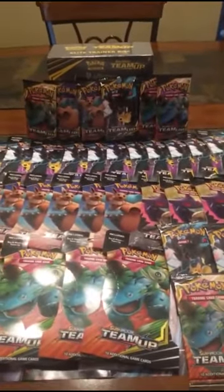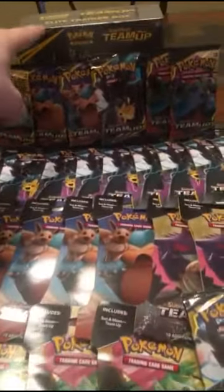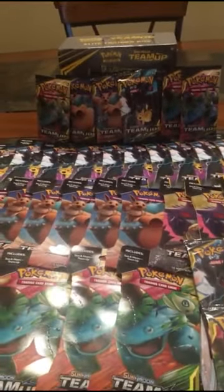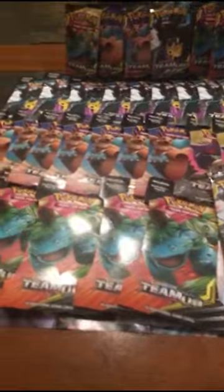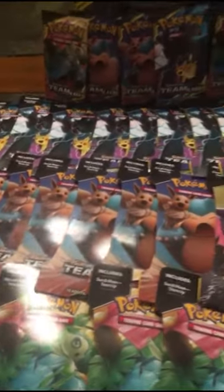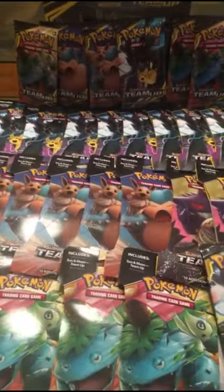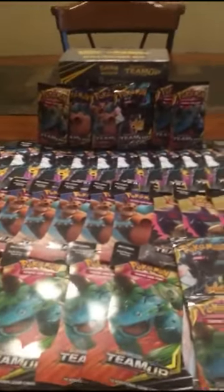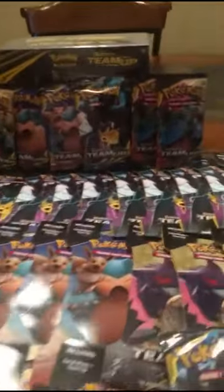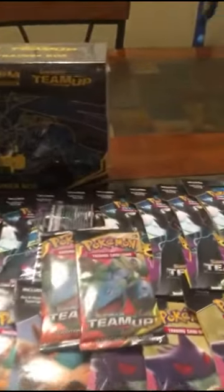Welcome back everybody to another episode. Today we've got the trainer box - we found one - the new Team Up trainer box with over 45-50 packs of the new Team Up set. I tried to grab a bunch of the Zekrom and Pikachu booster packs. There weren't that many Gengar and Mimikyu ones, but I don't believe they are the actual packs inside because they're all different. We're going to open up that trainer box first because they've got cool sleeves, then get into the booster packs.